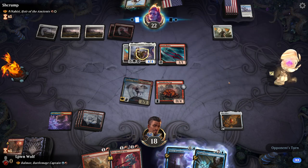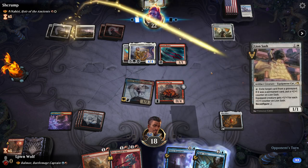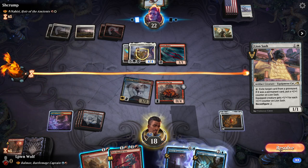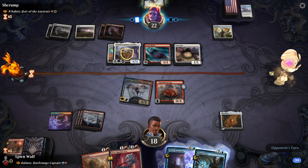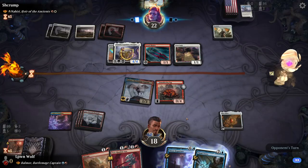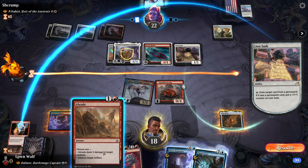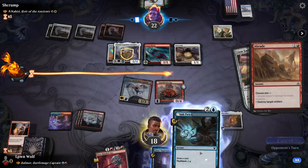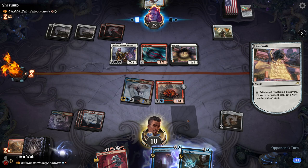It's the swords that make us scary. Lion Sash — they can exile our graveyard. Danitha is actually really gross. They've got like the perfect cards here. So they want to exile Think Twice or Silent Departure? They're getting the Young Pizzy. Wrong mode — that was scary. Let's kill the sword here. Don't forget, once the egg transforms we can start killing stuff with the triggers. We might as well block just to save a bit of life.